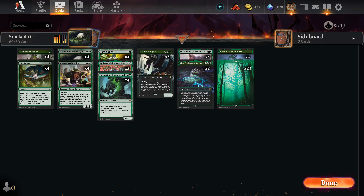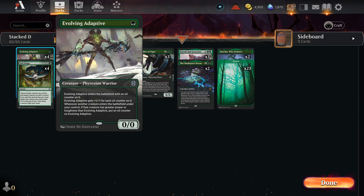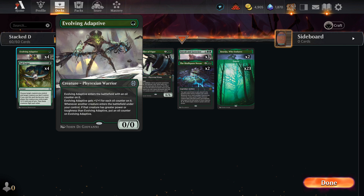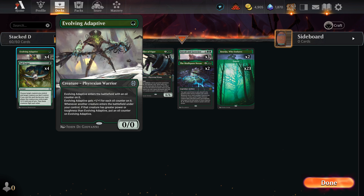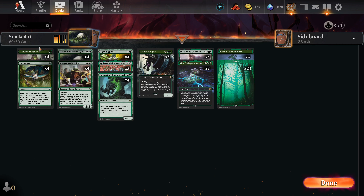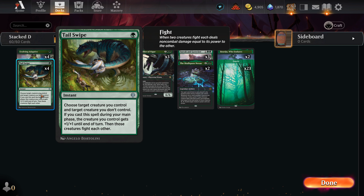Hello everyone, welcome back. Thanks for checking out the video. An actual pure mono green deck — hanging around, did okay, hits fast, which everybody likes to see. Let's break it down. Starting off with Evolving Adaptive, one green. It enters the battlefield with an oil counter and gets plus one plus one for each oil counter on it. Whenever another creature enters the battlefield under your control, if that creature has greater power or toughness than Evolving Adaptive, it gets an oil counter — essentially a plus one plus one. So it gets big just by doing anything.